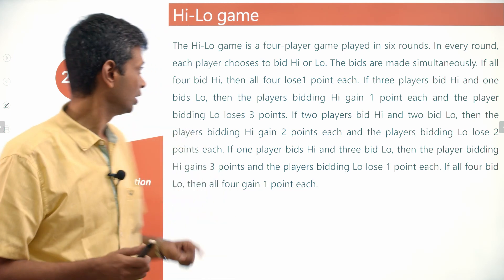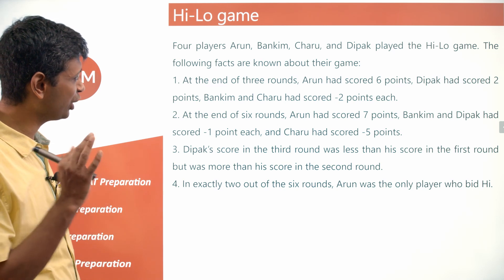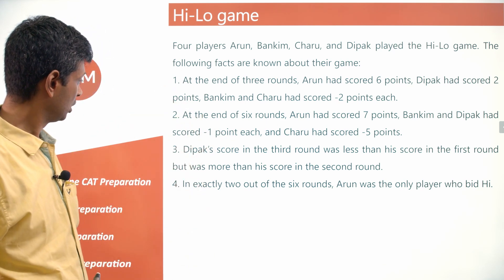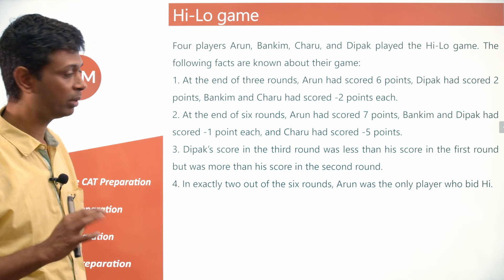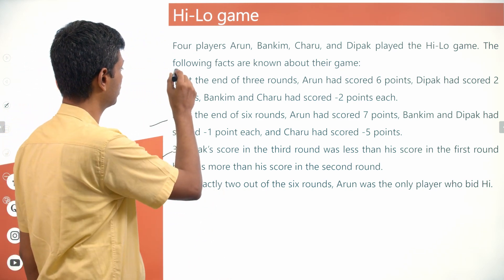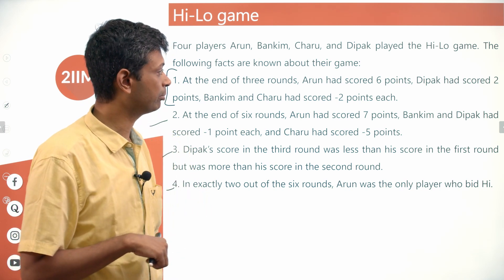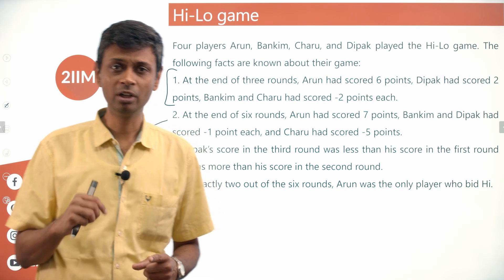Four players — Arun, Bankim, Charu, and Deepak — played the High-Low game. At the end of three rounds: Arun scored 6, Deepak scored 2, Bankim and Charu scored -2 each. Adding all scores: 6 + 2 + (-2) + (-2) = +4. Since the total is +4, there must be exactly one round where all four bid low (giving +4), and the other two rounds must sum to zero.